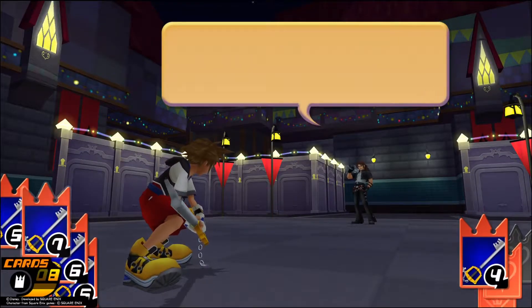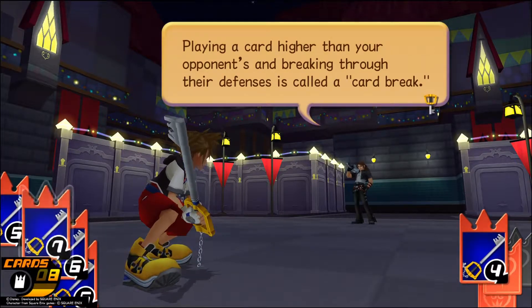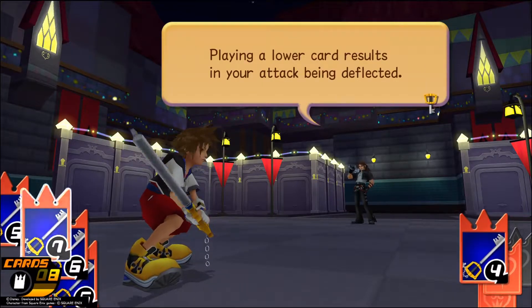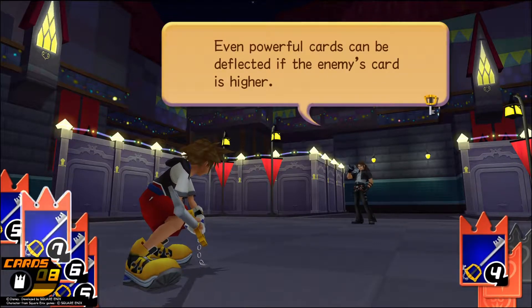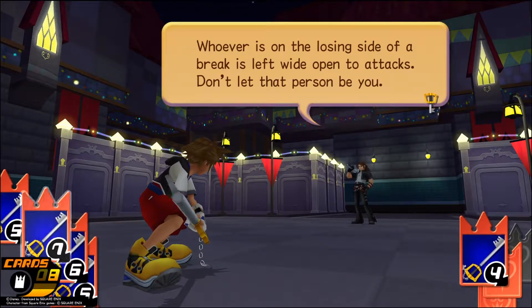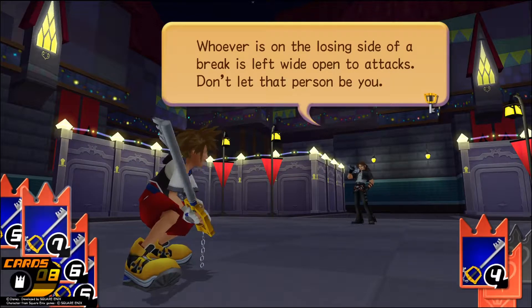See how it works? Playing a card higher than your opponent's and breaking through their defenses is called a card break. Playing a lower card results in your attack being deflected. Even powerful cards can be deflected if the enemy's card is higher. Whoever is on the losing side of a break is left wide open to attacks. Don't let that person be you, Sora.